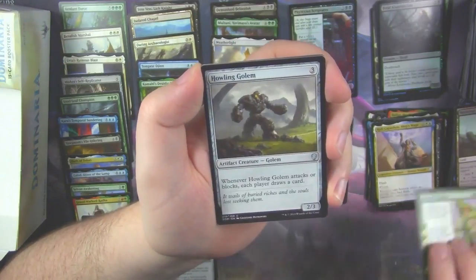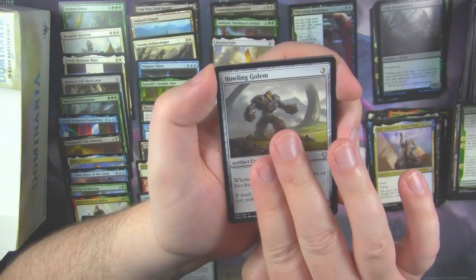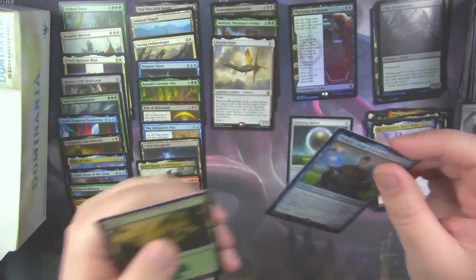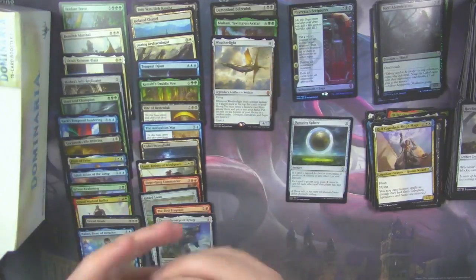Song of Frailties. Howling Golem. And another Legendary Creature — we got a Naban, Dean of Iteration.